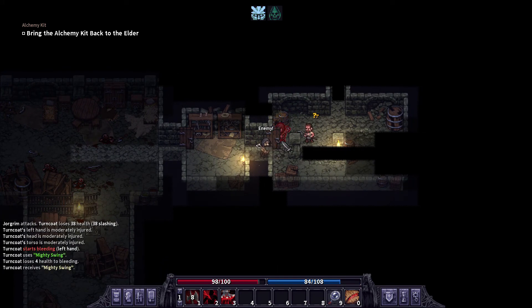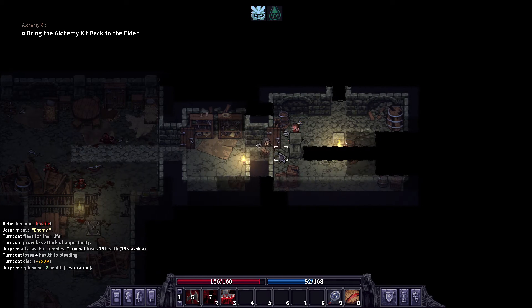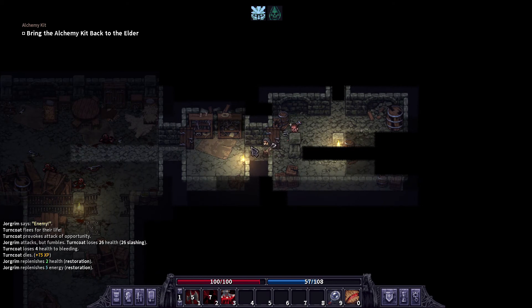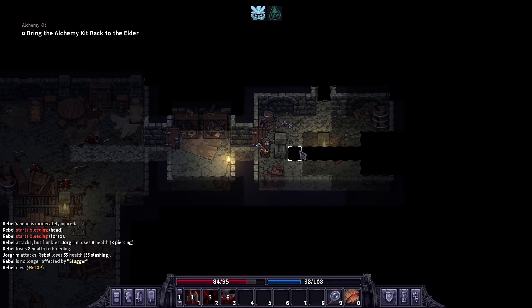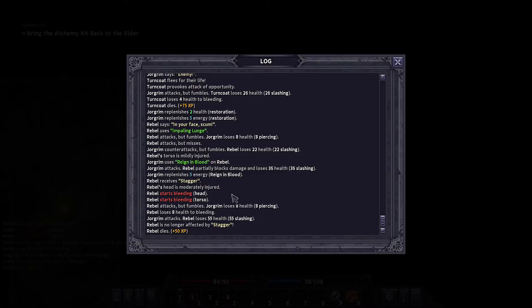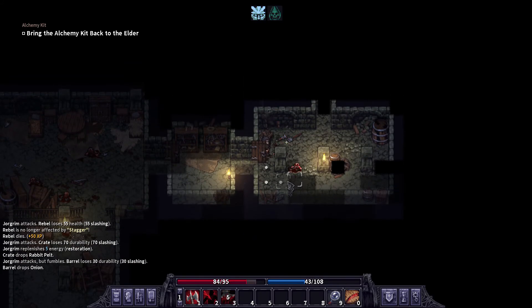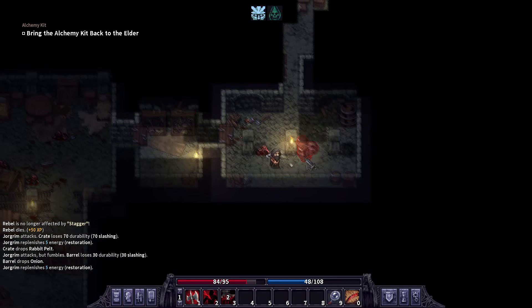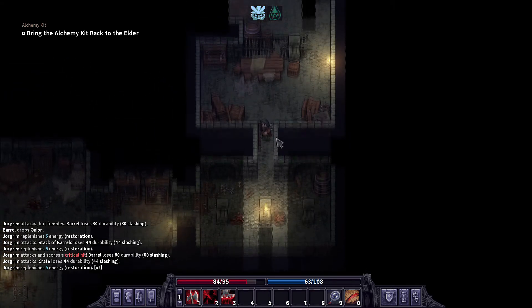I should not be standing here. He blocked that, took 36 damage, and he blocked that. Oh my goodness, this axe is phenomenally powerful. I cannot wait to be in full gear. Another heavy axe — another heavy axe! They sell well, so we want those.